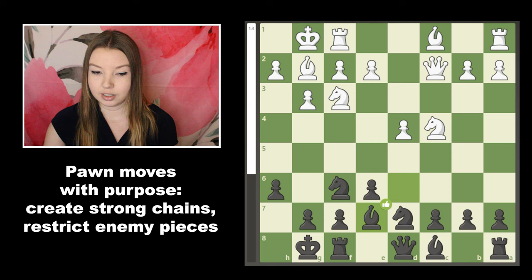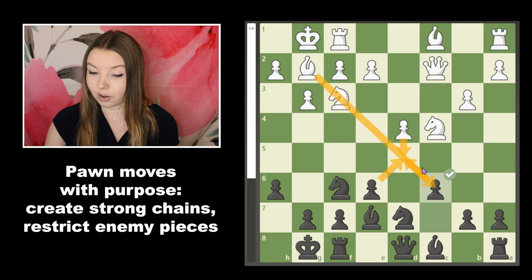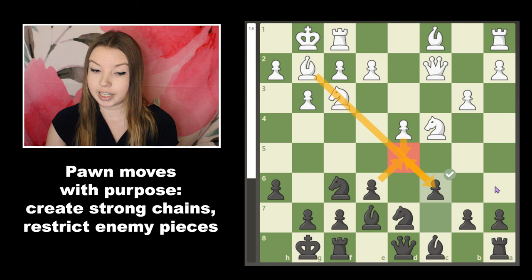White prepared to fianchetto the other bishop, and I played c6 to take the sting out of that bishop and control the square in front of this pawn, which might become a target eventually. I didn't really want white to push and try to trade it off, which would again take pawns off the board and open things up for those strong bishops.